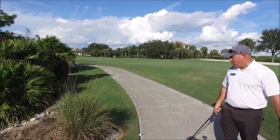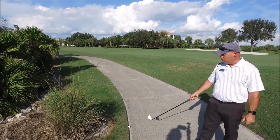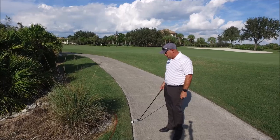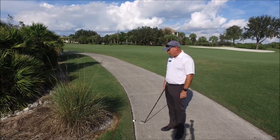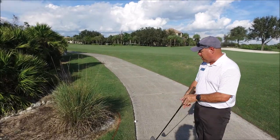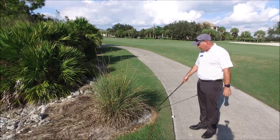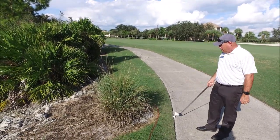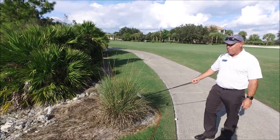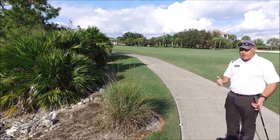Here on River hole number two, the par five, I hit my drive a little bit to the left. It stayed on the cart path here and it's right up against the edge of the grass, so I do get relief from the cart path. Now your nearest point of relief is usually on the side closest to the ball, but as you can see here, the red line indicating the lateral penalty area would not allow me to take relief on this side, because you can't drop a ball inside a penalty area.